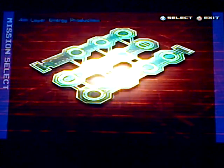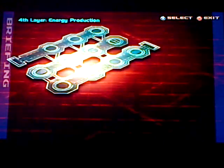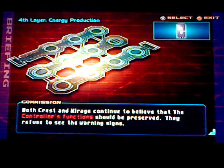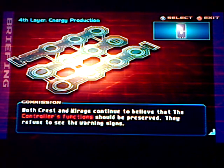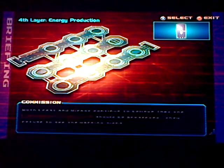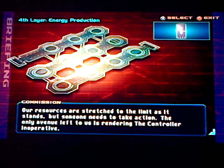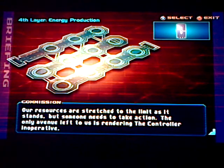Here we go for the mission. Both Crest and Mirage continue to believe that the controller's function should be preserved — they refuse to see the warning signs. Our resources are stretched to the limit as it stands, but someone needs to take action. The only avenue left to us is rendering the controller inoperative.